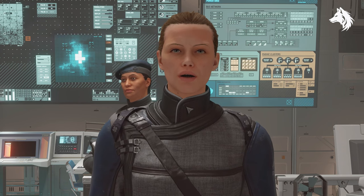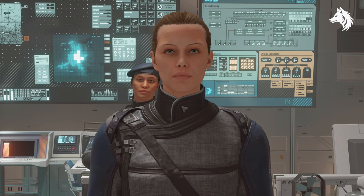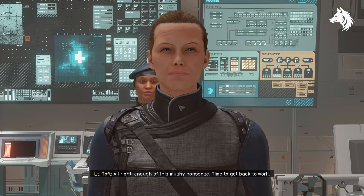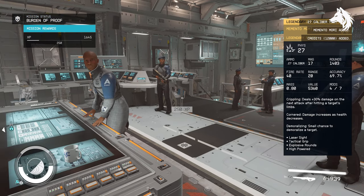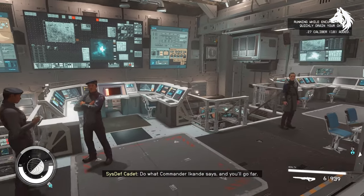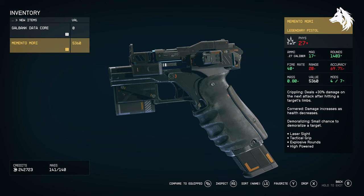Today we have another unique weapon to find: the Memento Mori legendary unique pistol. To get this you need to complete the side quest Burden of Proof, which is an optional quest you can do during the Crimson Fleet missions. Lieutenant Toph wants you to give her evidence, and in exchange she will give you some credits. However, if you give her enough evidence she will give you the unique weapon called Memento Mori. In total there are 20 evidences to find, scattered across the different areas you cover with the Crimson Fleet missions. Since the Crimson Fleet ending is an either-or, this is missable for anyone who sides with the Crimson Fleet, so make sure you pick this up before you choose a side at the end of the missions.